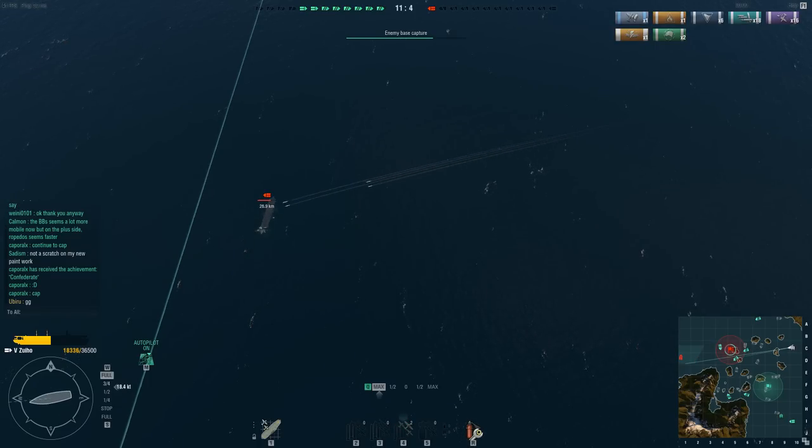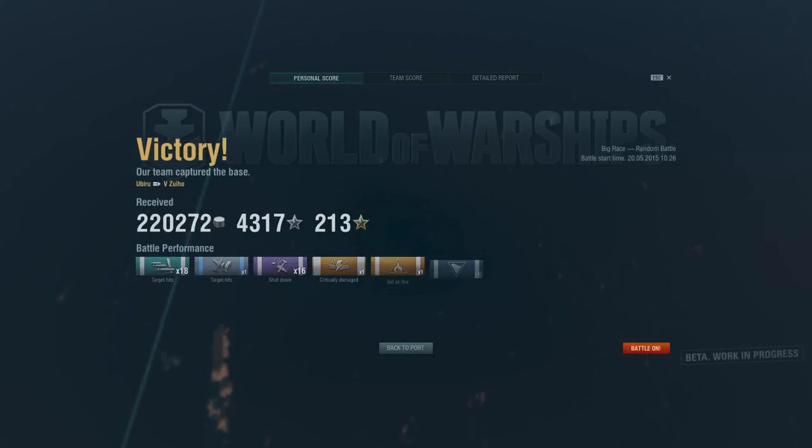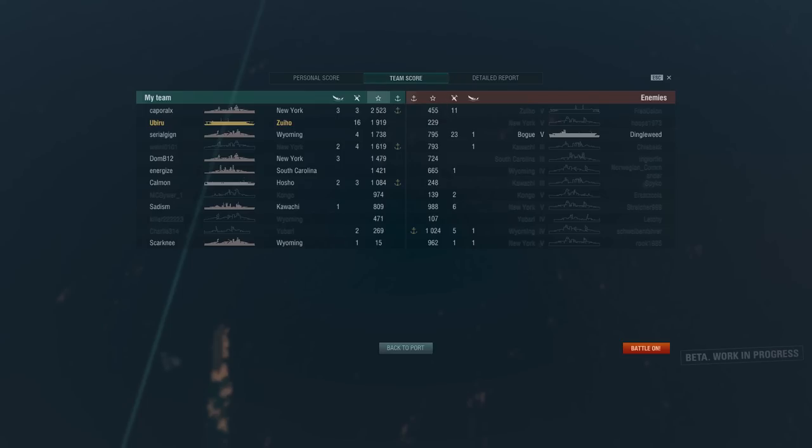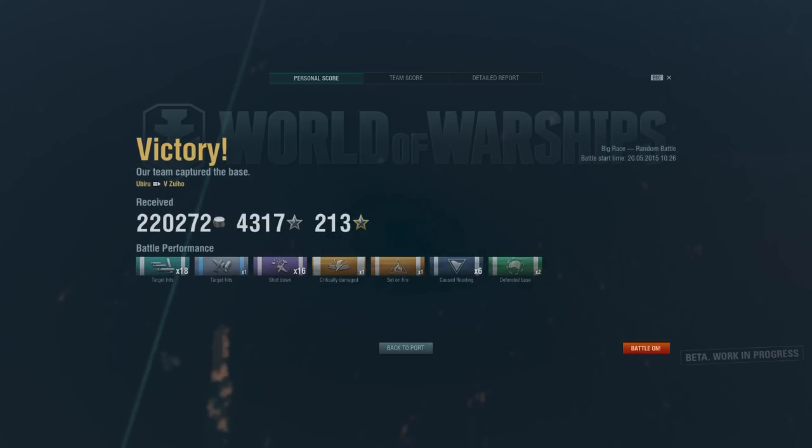We're capping. He only has a couple of planes. Usually in late games with the new Japanese carriers you tend to lose planes very quickly. My allies are firing broadsides, missing over and over again, but we're going to capture the base — and there we are. Final results: 220,000 credits, 4,300 experience, 200 free experience, 18 torpedo hits, 1 dive bomber hit, 16 planes shot down, 1 critically damaged, 1 set on fire, flooded 6 targets, defended the base twice. We came second with 1,900 base experience. Torpedo damage: 81,000. Dive bomber: nearly 2,000. Flooding damage: nearly 10,000. Total: nearly 95,000 damage — a massive amount for a Tier 5 ship.